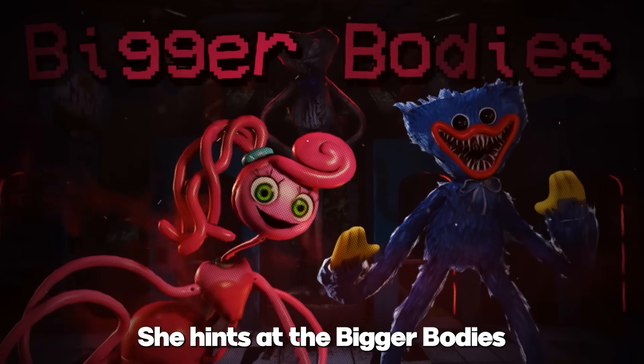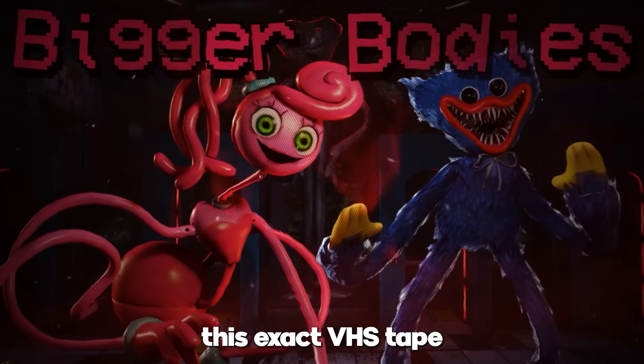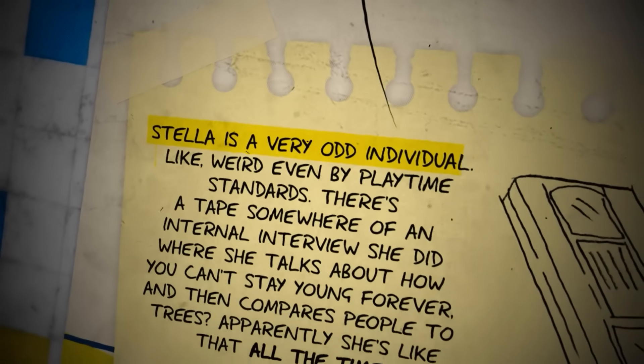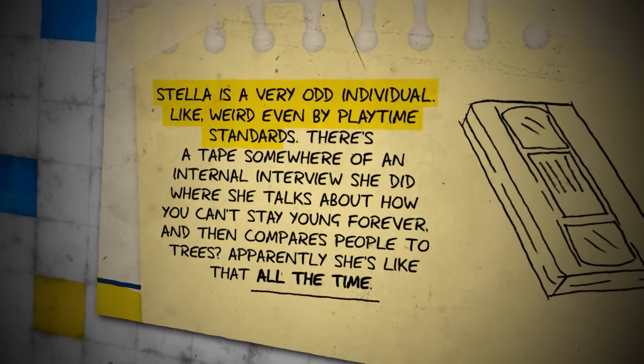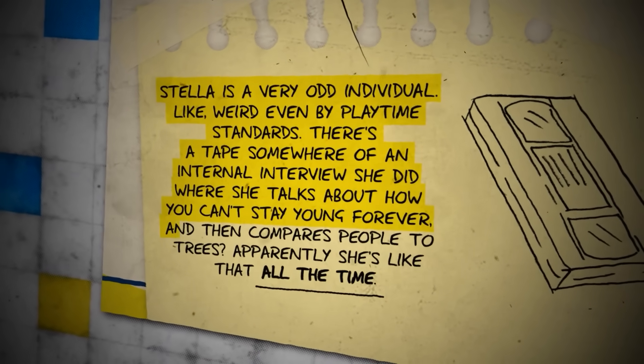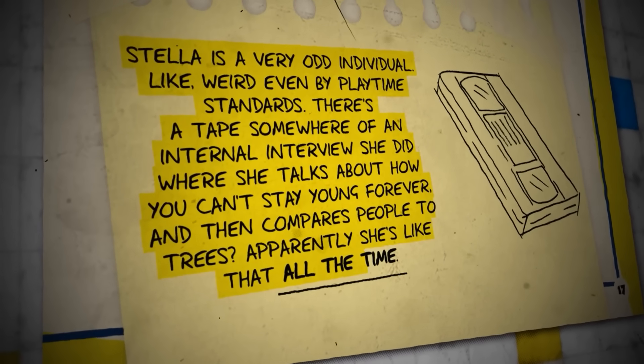She hints at the Bigger Bodies Initiative and believes that it is the only way to preserve human life. A note regarding this exact VHS tape was mentioned by the ex-employee: 'Stella is a very odd individual — weird even by Playtime standards. There's a tape somewhere of an internal interview she did where she talks about how you can't stay young forever, and then compares people to trees. Apparently she's like that all the time.'